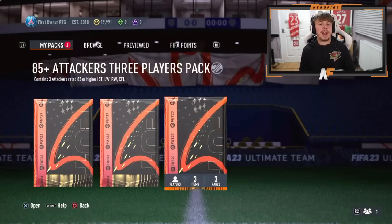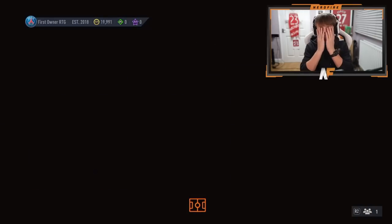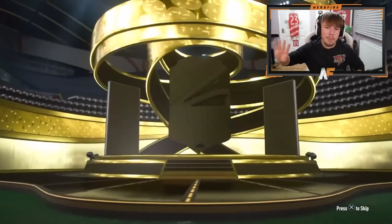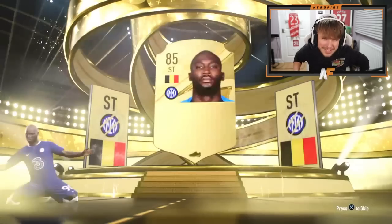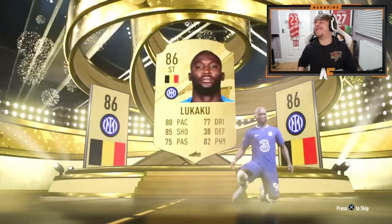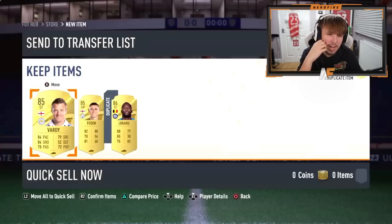Kieran has got the 83 players pack. Going to the 85 attacker first. Attacker pack — Lukaku is the best. That's not great, they've kind of shafted him. At least I got a Salah in mine — he's gonna have Lukaku. What's going to be behind him when it loads?